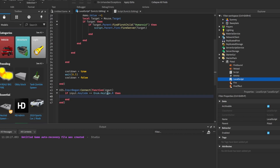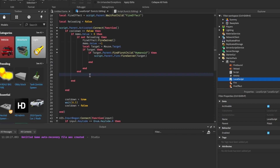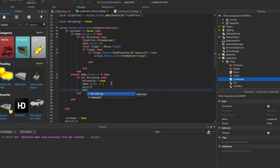We're going to do `if input.KeyCode == Enum.KeyCode.R` — which is going to be our reload button — then `if not reloading then reloading = true`, wait about three seconds, then `reloading = false`. Here we're going to set `ammo.Value = 10`. We also have an `else if ammo.Value <= 0` branch, and inside `if not reloading then ammo.Value -= 1`, `reloading = true`, wait three seconds, `reloading = false`, and set `ammo.Value = 10`.